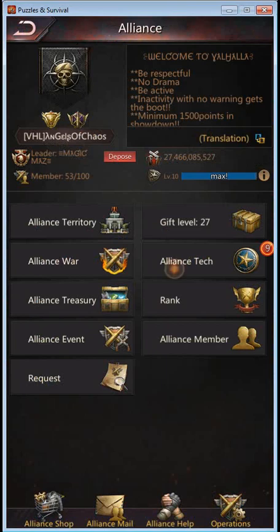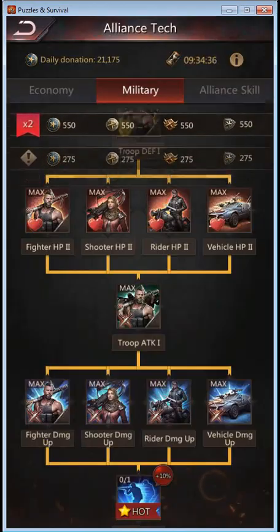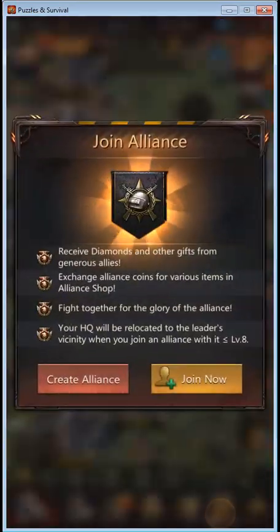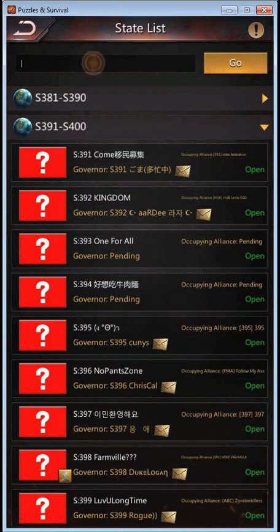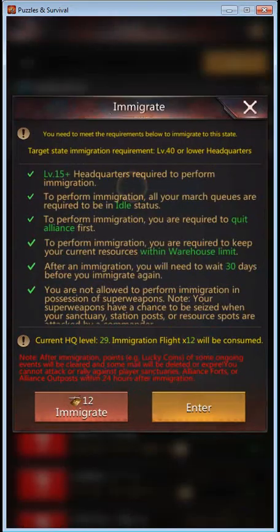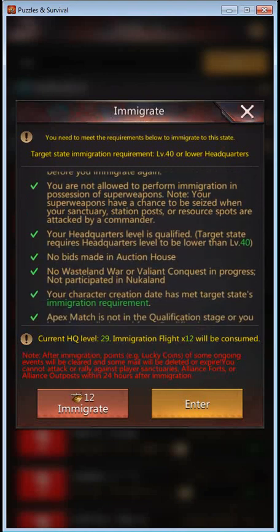I am going to donate to Tech before I go — always a good idea to build up those Alliance coins and help your Alliance. Then I'm going to quit the Alliance. Make very sure that you pick the correct state, because after immigration you will need to wait 30 days before you can immigrate again. So apart from just the ticket cost, it does keep you put for 30 days.